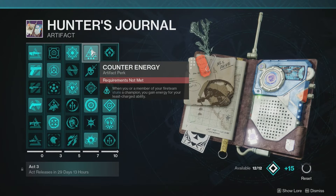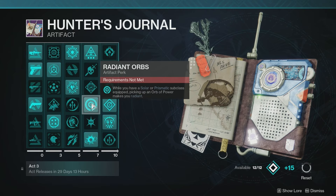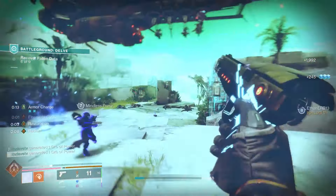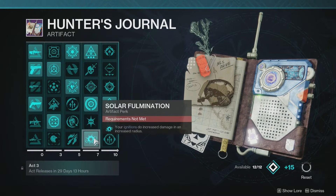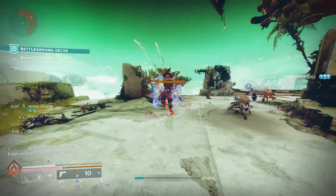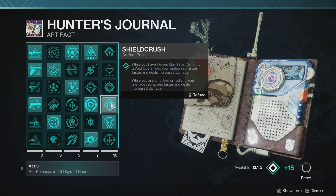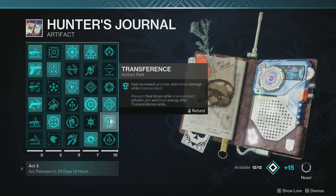In the fourth or fifth columns, I have Counter Energy — when you or a member of your Fire Team stuns a Champion, you gain Energy for your Least Charged ability. Next, with Radiant Orbs, picking up an Orb of Power is going to make us Radiant, which is a Light Buff, a Damage Bump, and can allow us to pop those Anti-Barrier Champion Shields. And then Solar Fulmination — this is the big one, the whole reason I'm even making this build. Your Ignitions do Increased Damage in an Increased Radius, so not only do you get a Damage Bump, you get an AoE Bump as well. I'm also using Shield Crush: while you have Woven Mail, Frost Armor, or a Void Overshield, your Melee recharges faster and deals Increased Damage; while Amplified or Radiant, your Grenade recharges faster and deals Increased Damage. And with Transference, you gain Increased Grenade and Melee Damage while Transcendent, and Weapon Final Blows while Transcendent refund Light and Dark Energy after Transcendence ends.